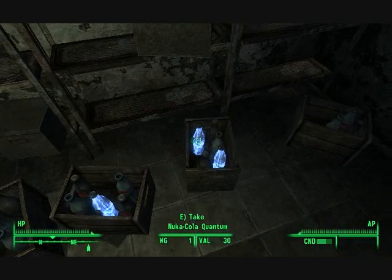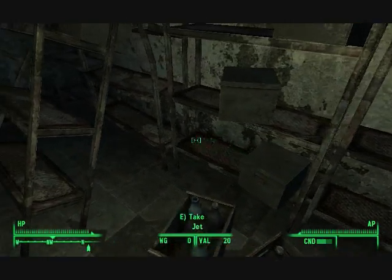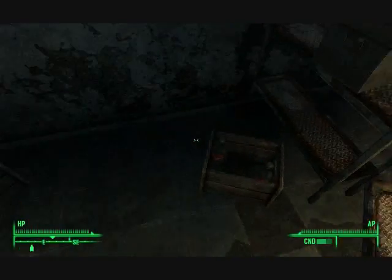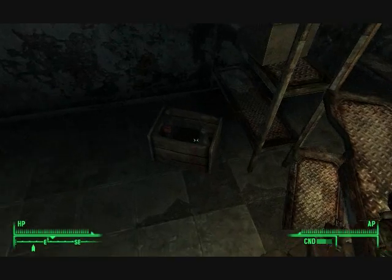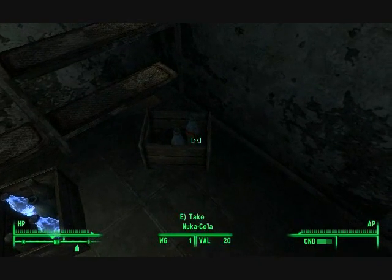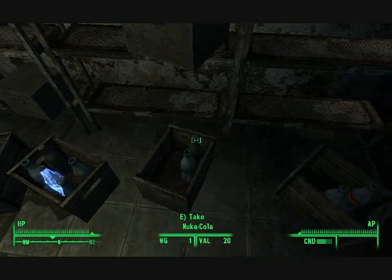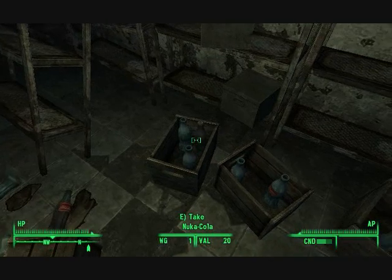You get a whole bunch of stuff — Nuka-Cola Quantum, which is very valuable, and regular Nuka-Cola. Once you drink this stuff... mentats worn off. Once you drink these, you can get a lot of bottle caps. There's a big stash right here. Don't take the empty ones — it'll say 'empty soda bottle.' I'd take the Nuka Quantum. You can tell if the bottle is open or not, so you don't have to look at the title every time.